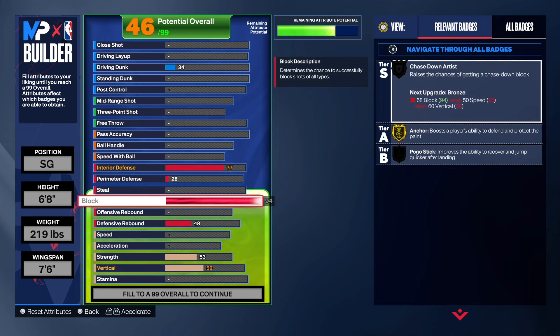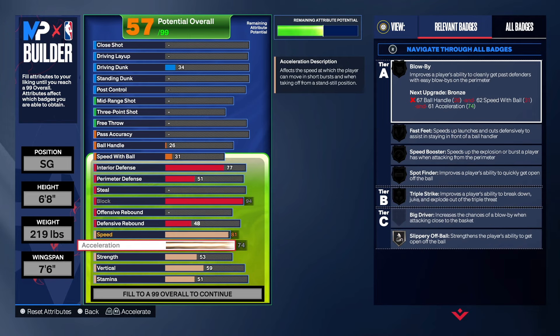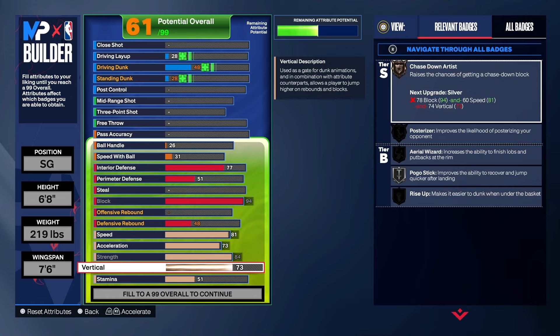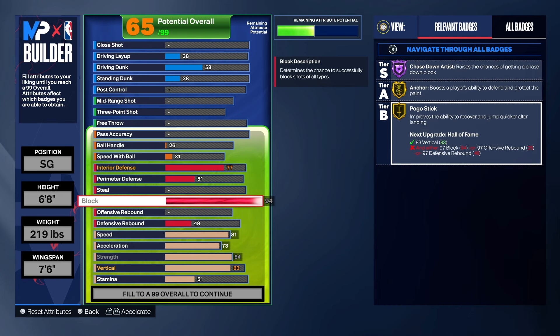The reason being is because I wanted those three badges to be superb — I want them to be so good that you can block anybody's shot. So interior defense we're gonna take that up to a 77, because that's what we need to get gold anchor. We want pogo and we want chase down artist. For chase down artist you need the block, the speed, and the vertical, so let's take the speed up and get all the physicals up. We need the vertical at an 83 so we can get Hall of Fame chase down artist. We got gold pogo, gold anchor, Hall of Fame chase down artist — if that's not a shot blocking wing for you, I don't know what to tell you.